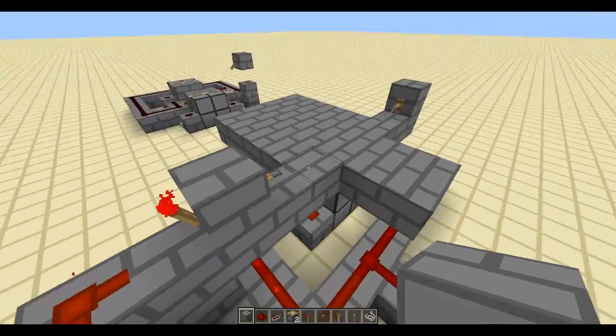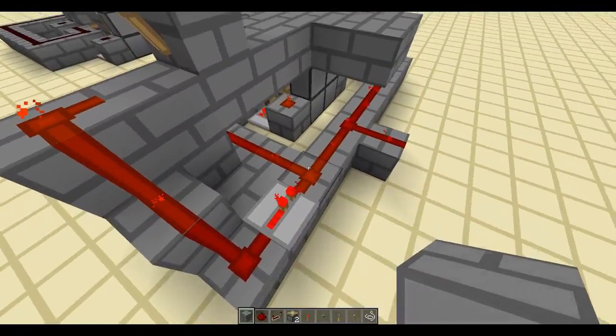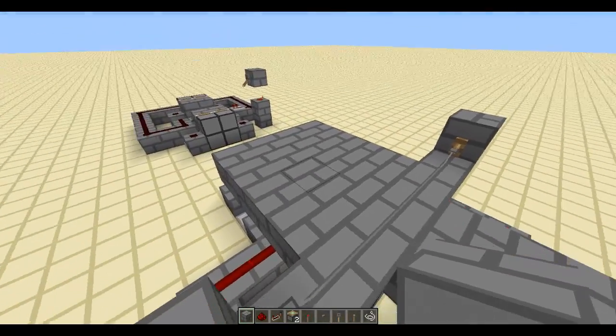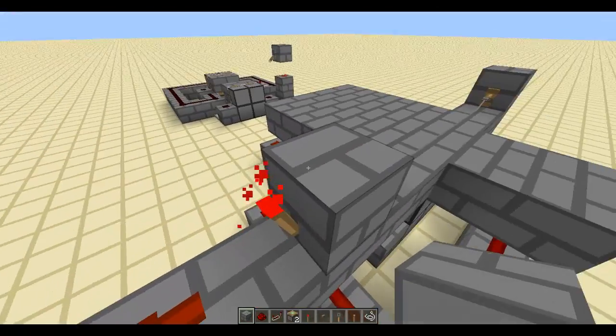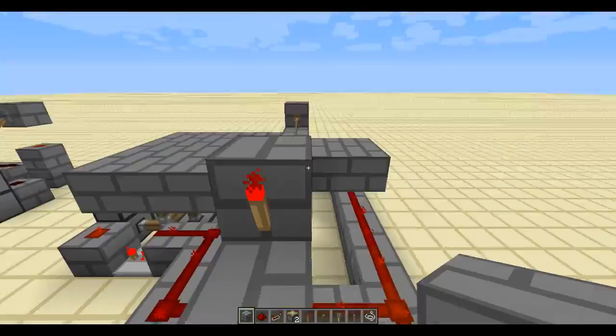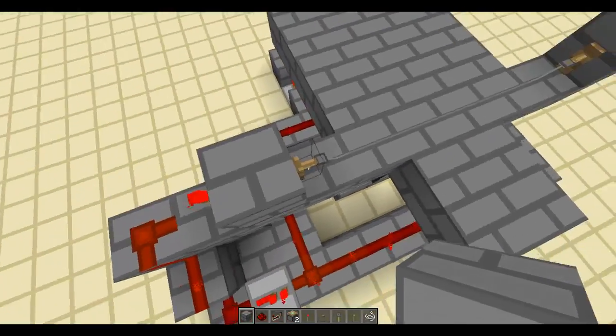Redstone has to be active — turned on — in order for this to be open, so you have to use a NOT gate. When you run over the tripwire it disables this torch, because one block can only have one power source, and so this turns off and it opens the trap.